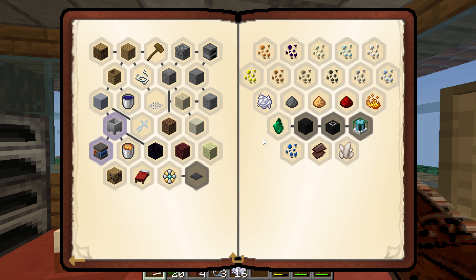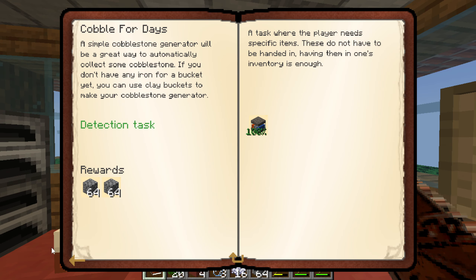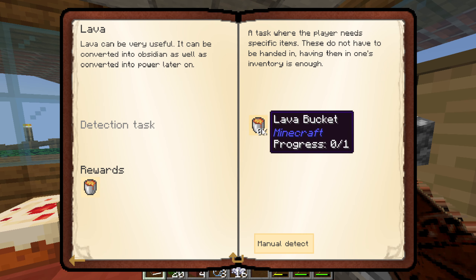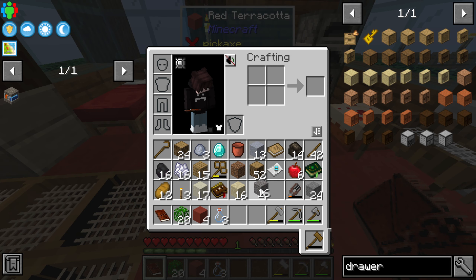We can go ahead and claim this stuff — beautiful, I love that sound. It makes me feel good. We need iron now — to get iron, I'm pretty sure the only way is through upgrading to a flint mesh, which requires six pieces of flint.